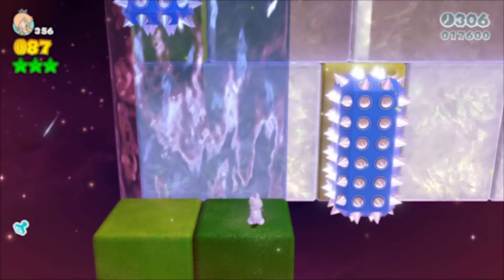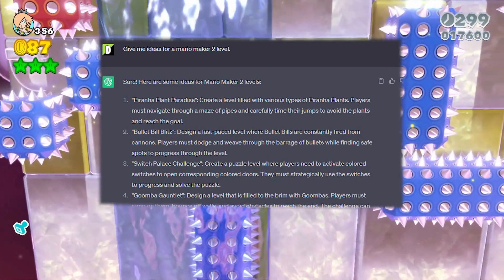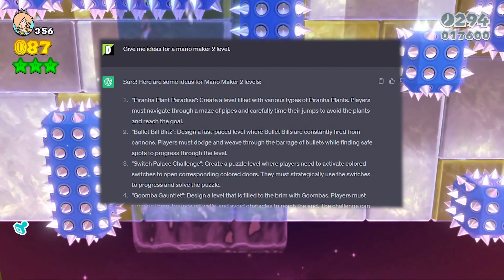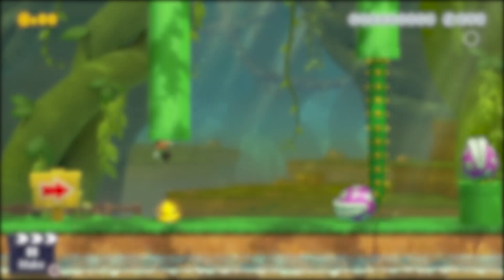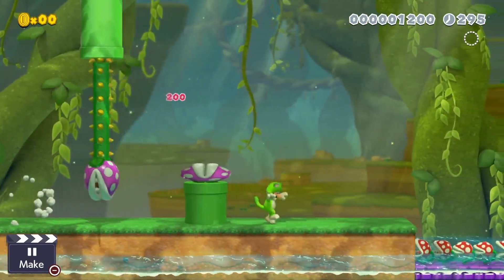I opened ChatGPT and asked AI to give me 10 ideas. I went with the most interesting one, which AI referred to as Piranha Plant Paradise. It said it needs to be a level where players must navigate through a maze of pipes and carefully time their jumps to avoid plants and reach the goal. Sounds simple, right?